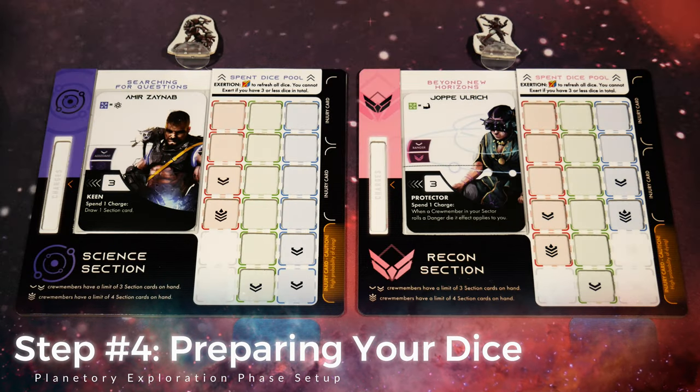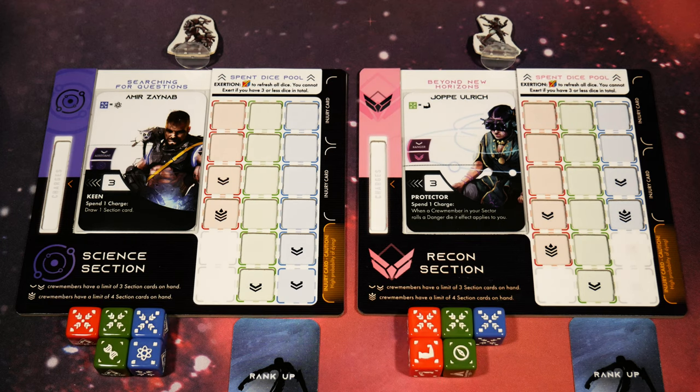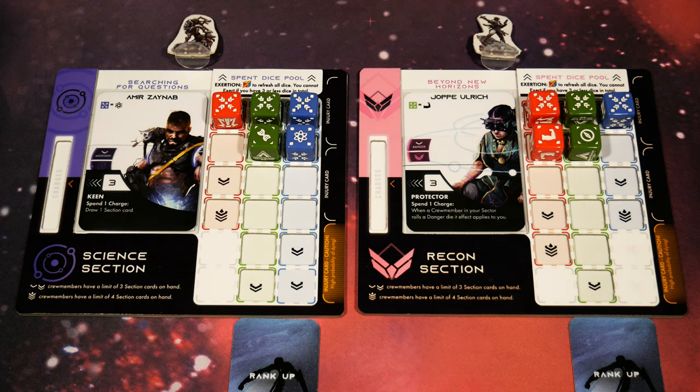Now we move into preparing our dice and placing them into the crew trays. Inside the logbook there is a breakdown of which dice you're going to grab for each section. Here are the dice that relate to the science section and the recon section. It's worth noting that you'll see brackets around some of the sides of each die - that will tell you what is the most common side for that particular die, so what has the highest odds of landing. It's also used for setup to help you make sure you have the right dice for each section as depicted in the logbook.